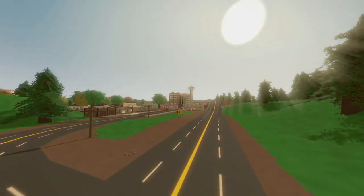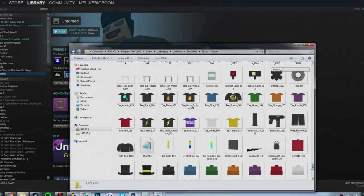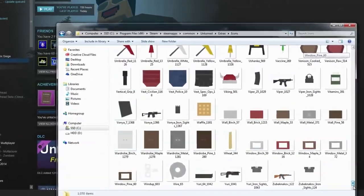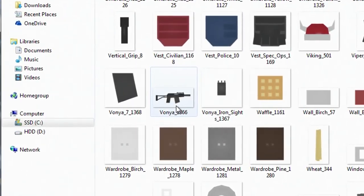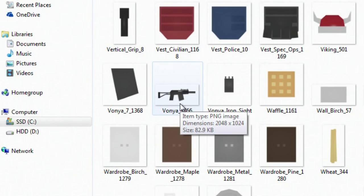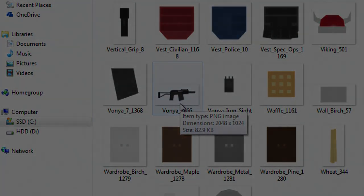Today, when this week's update was released, Nelson seemingly forgot to remove the icons of these new items, so we can see the icons of some awesome new guns. Without further ado, let's dig right into these folders, retrieve the images, and show you guys some of the new and currently unobtainable items.